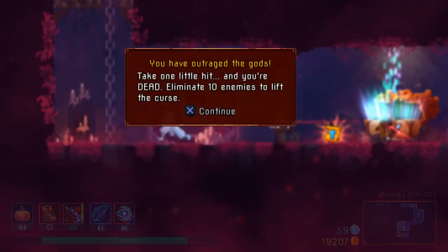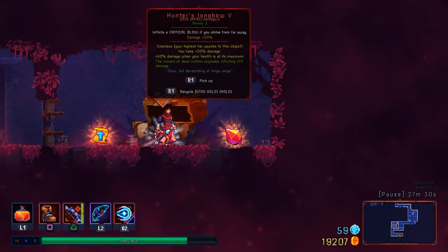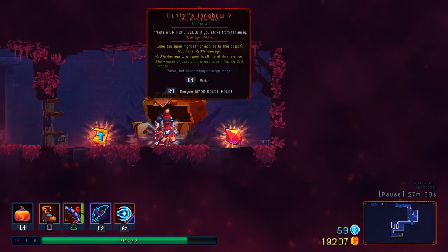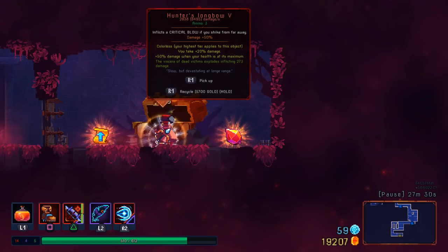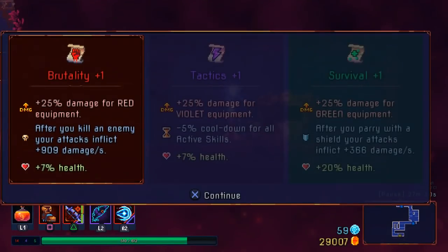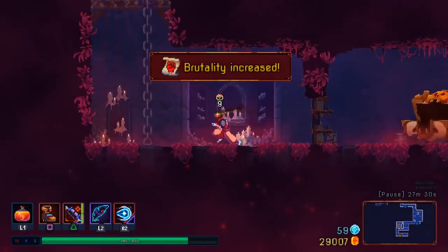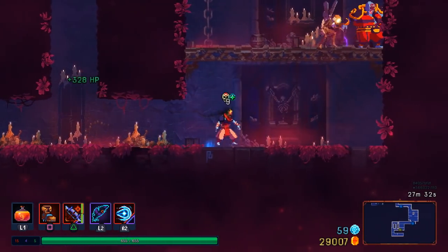Remember, the curse doesn't activate until you get that message. Something that — oh, that'd be a really good one. 8,000 damage? I suppose I'm actually getting that with a Spiked Boot right now. 10,000 damage with the Spiked Boots — might just be finishing up the Assassin with that alone.